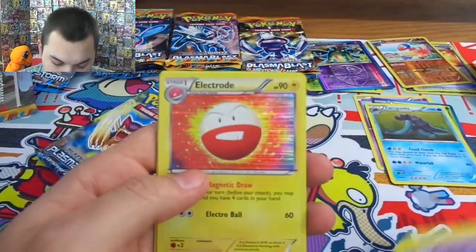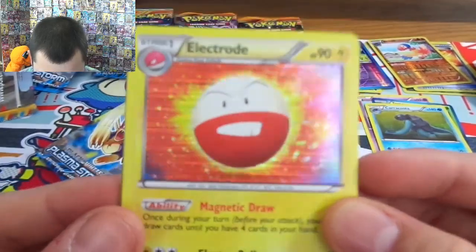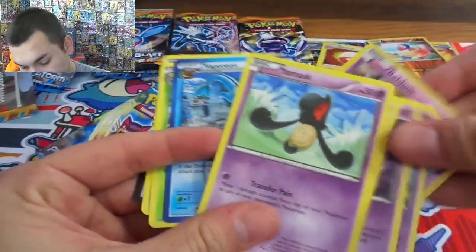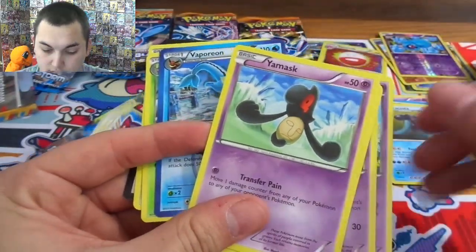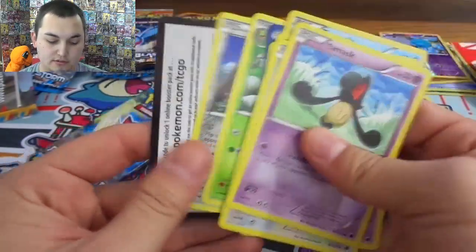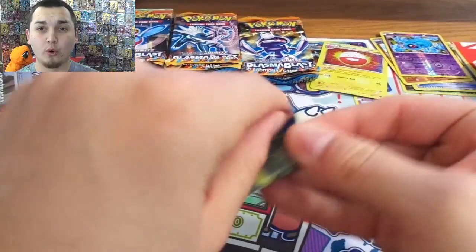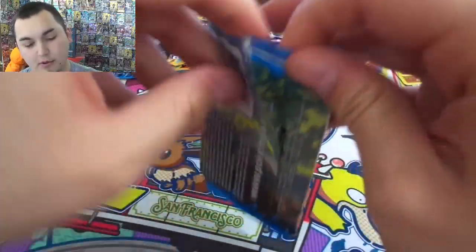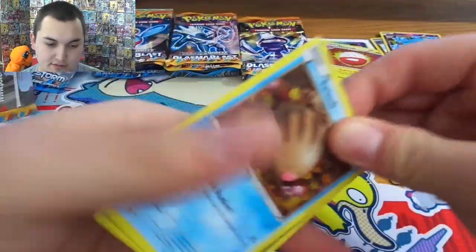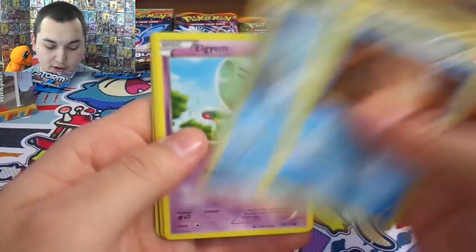We're on Freeze — okay so this is Plasma Freeze. Seeker, Air, Ultra Ball, Time Bell, Dome — ooh! Electrode holo. The ray looks so cool — like these lined holos they just look awesome. Then you got the Empoleon for Team Plasma. Alright here comes Storm!